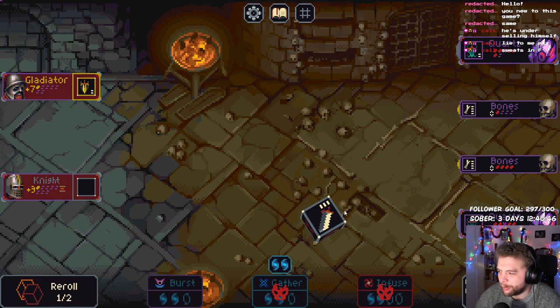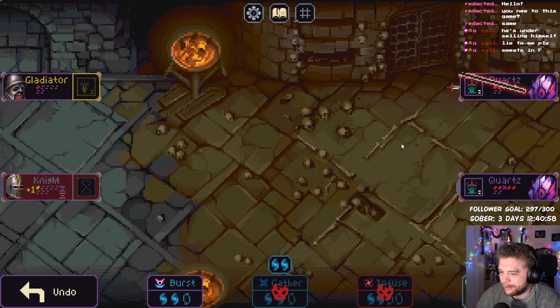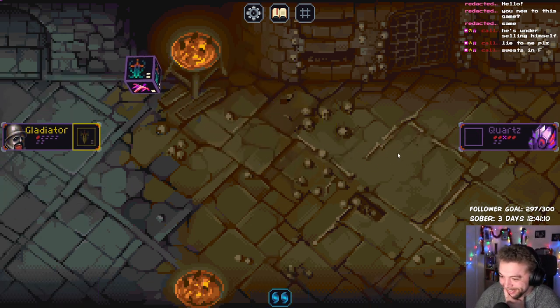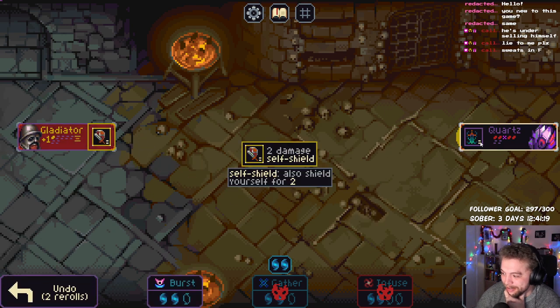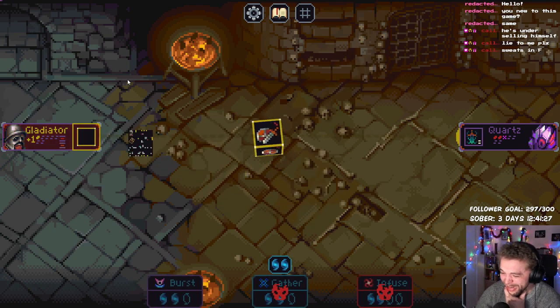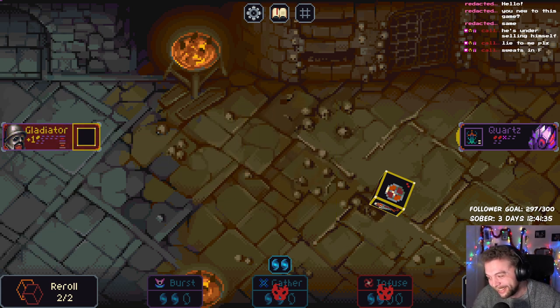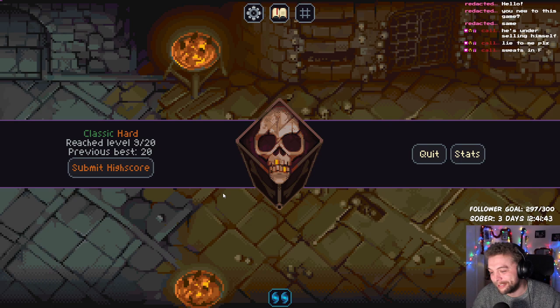Then we just need to do three damage to you, which we can do with that to kill you. Do you have any three damage? You don't. Okay. I mean — yeah. And we don't — wait, we still have the weaken. I'm dead. Shit. We just needed one more damage. Oh guys, that was terrible.